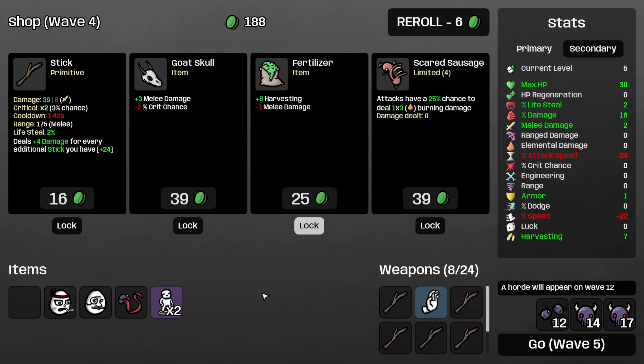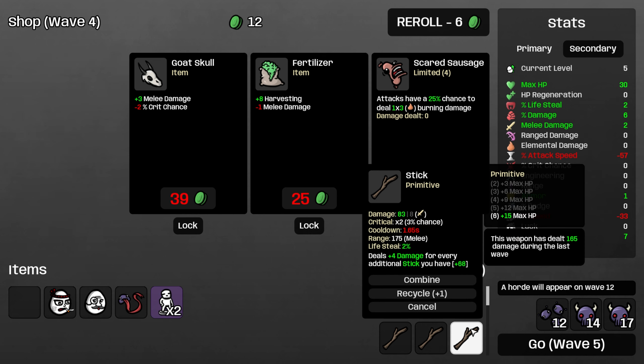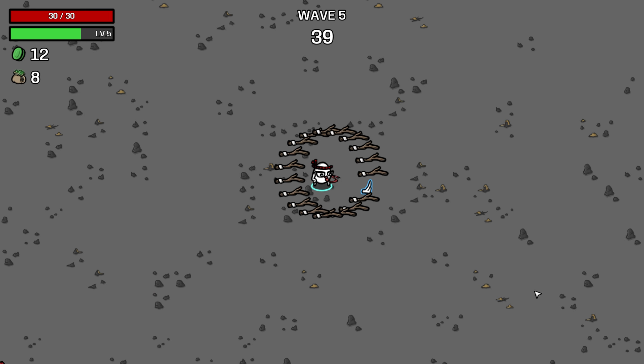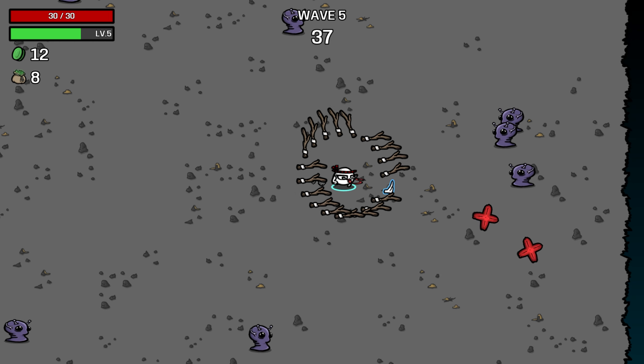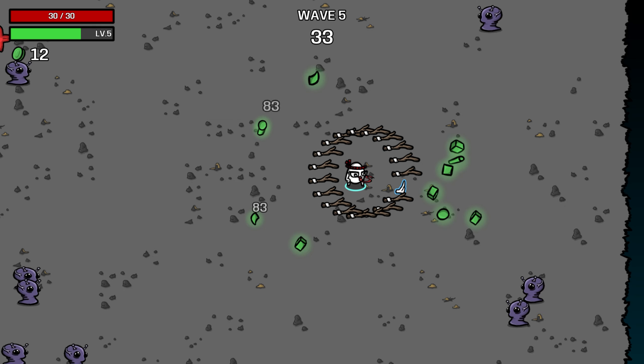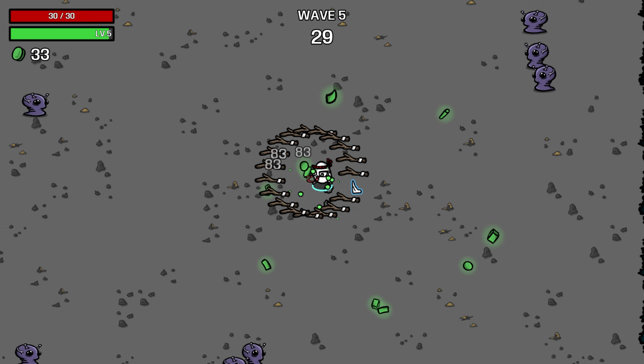Let's take speed. We will buy sticks now. And now we have 19 sticks that hit for a ton of damage, but we're really slow. But look at this — it's a wreath. This is going to be some degenerate nonsense, I'm thinking.